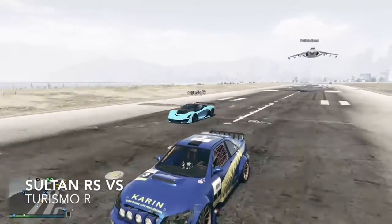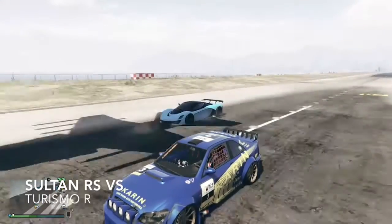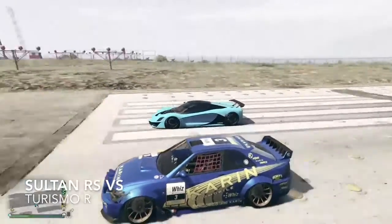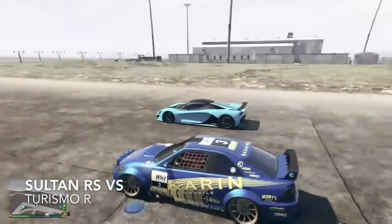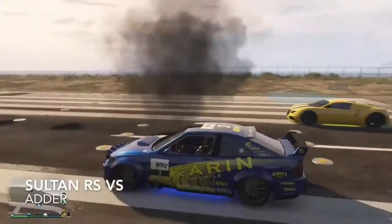Next is the Turismo, and I actually thought the Turismo would win personally, but apparently not. We also got Josh in a Hydra for some reason because he's badass like that — he don't care. The Turismo pulls back but manages to win somehow. I wasn't expecting that.